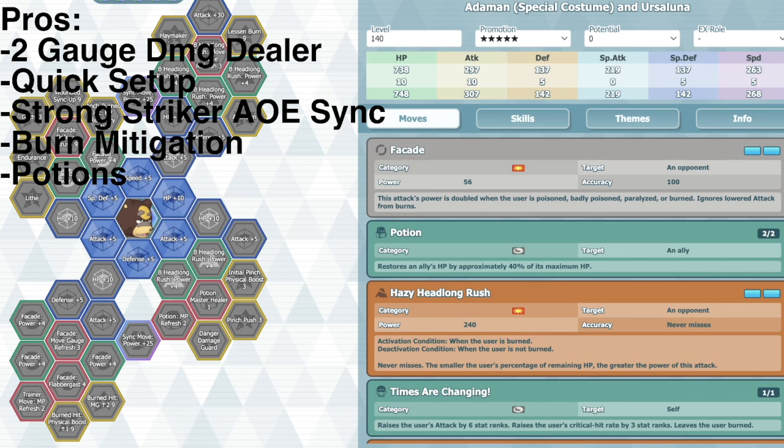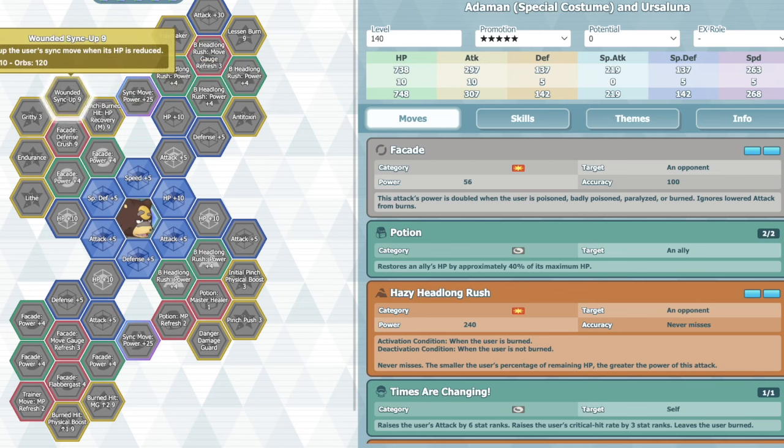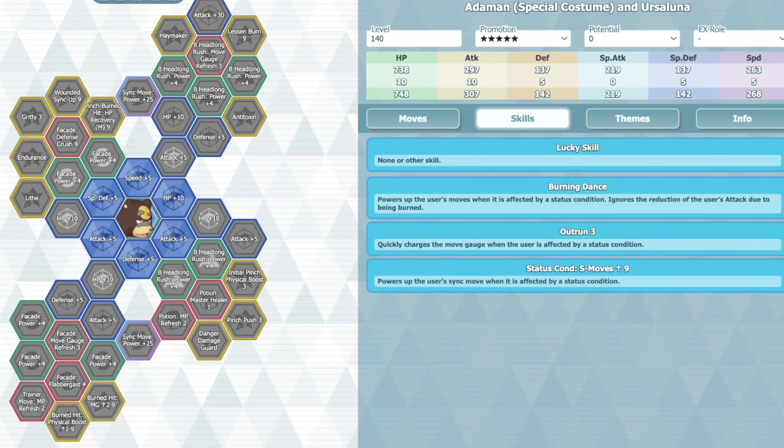Outside of that, it adds a really strong Striker AoE sync. It might not seem like he's that great because his attack stat is under 300, which is not good at all. But he does have some nice multipliers - Haymaker, Wounded Sync Up 9, and another Status Condition Sync Move Up 9 in his passive. So that's a lot of sync multipliers, even though he does have pretty low physical attack.